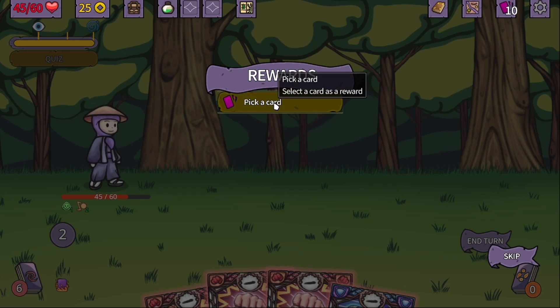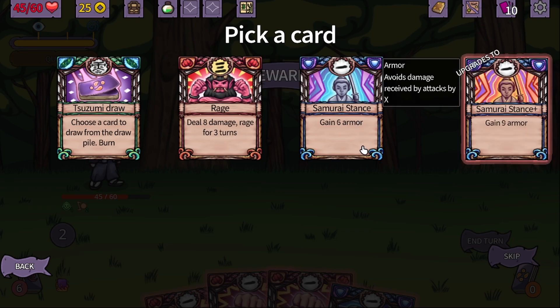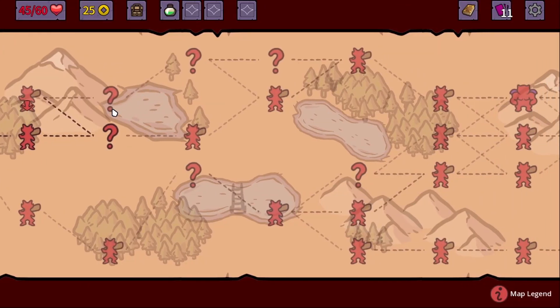Poison vial, and we can pick a card. We got Suzumi draw: choose a card to draw from the draw pile and burn it. Rage deals damage and rage for three turns, but this is going to use all of our energy. And this one has Samurai stance, which is gain six armor — the upgrade version is nine. Let's get the rage one. It looks really cool.